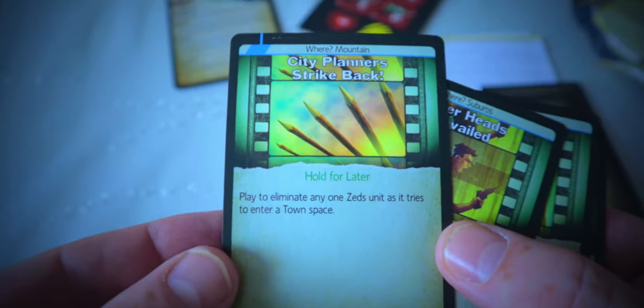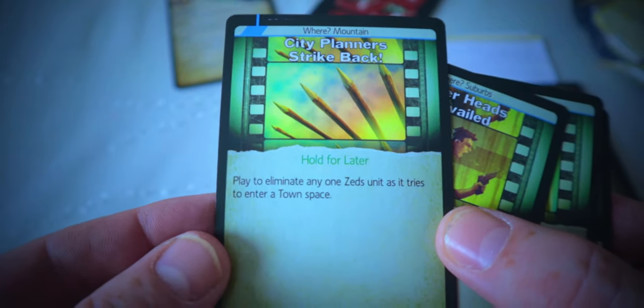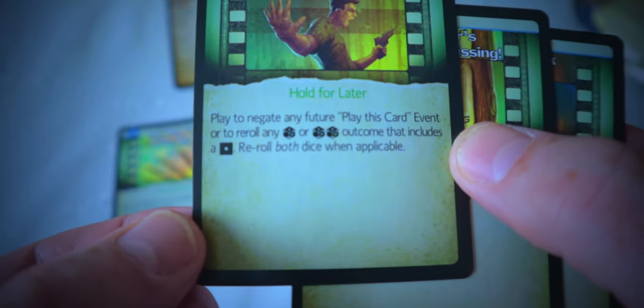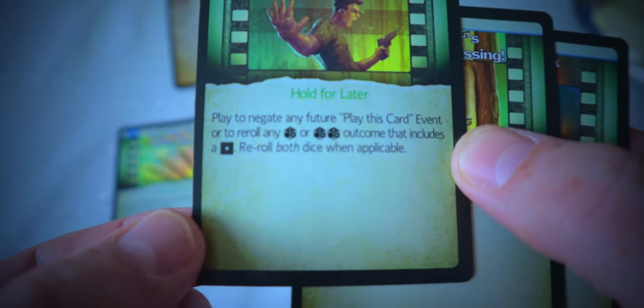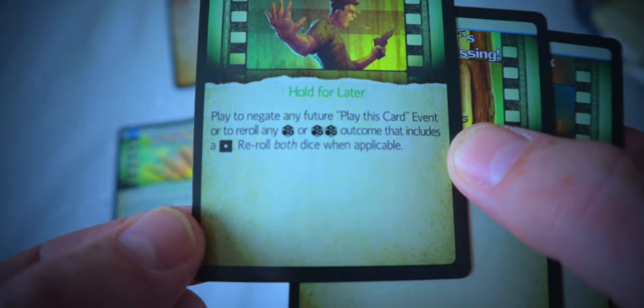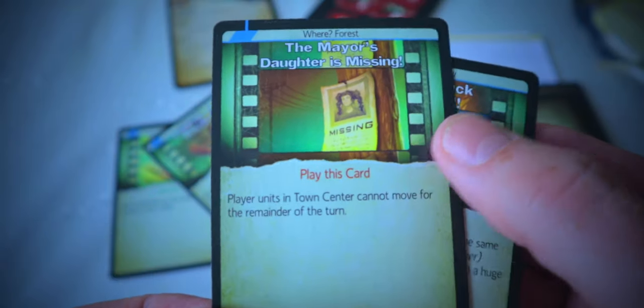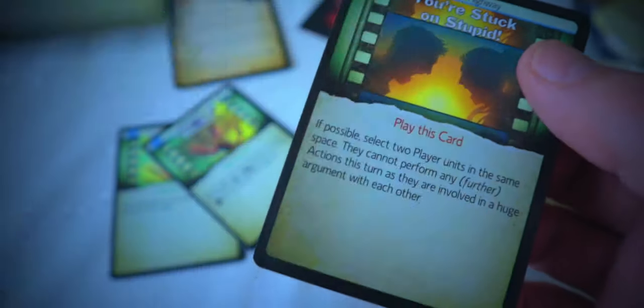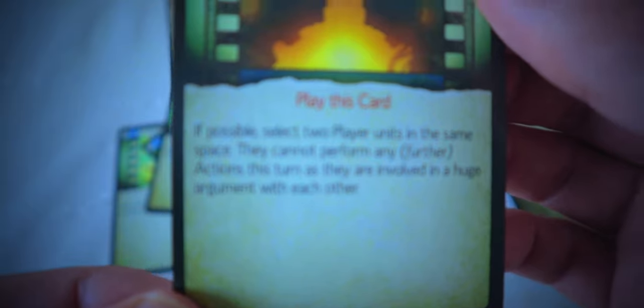Definitely looks like Vasquez out of Aliens. We've got some fate cards here. City Planner Strike Back: play to eliminate one zed as it tries to enter a town space. Another card lets you negate any future event, or re-roll any die outcome that includes a one. The Mayor's Daughter is Missing: players with units in the town center cannot move for the remainder of the turn.